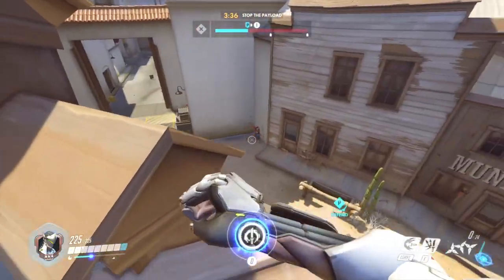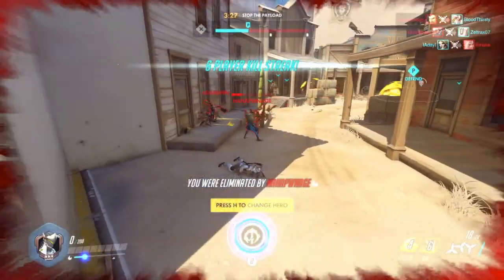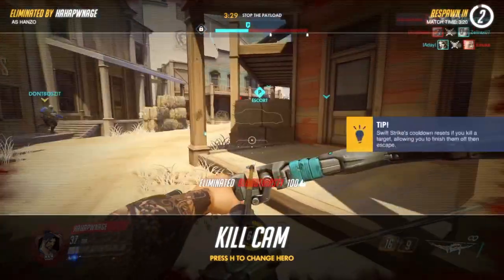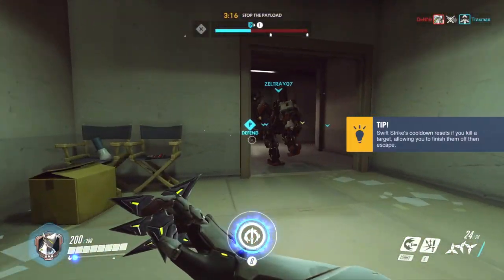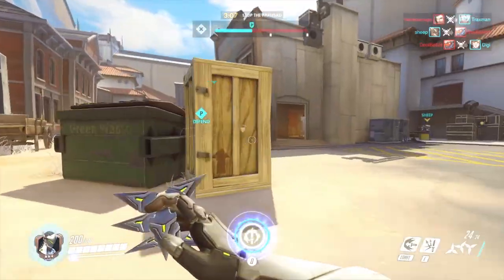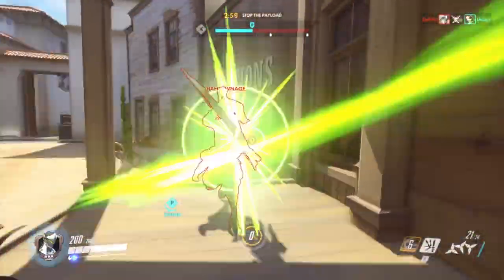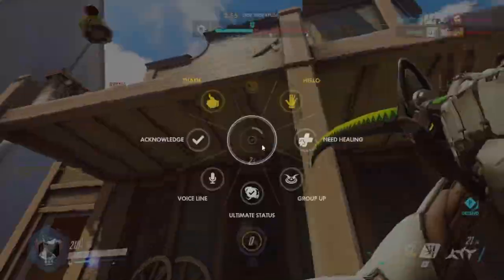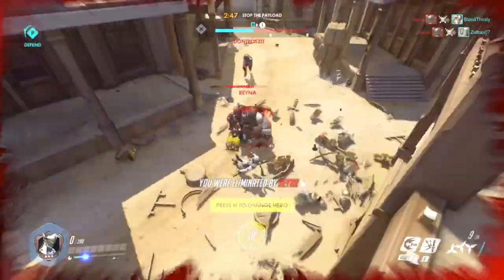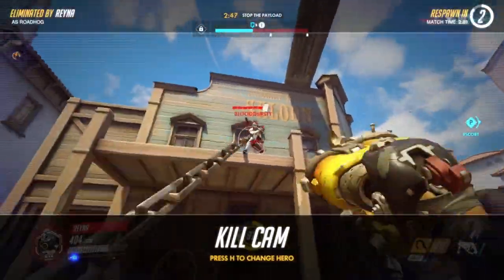Hanzo spotted us too, so we go in with our ultimate — but wait, it ricocheted and still killed me? I used Deflect but he still killed me. It came from behind, okay. I thought I deflected it but I'm not sure if I deflected all the projectiles — kind of weird. We had three minutes to stop the payload. We try to kill the enemy Hanzo with Dragon Blade, but we can't actually hit him. We're dead — the idea was to deflect the hook but I didn't expect it that quickly.